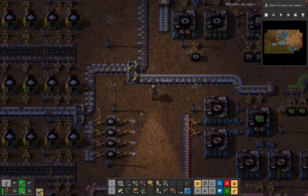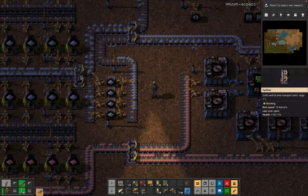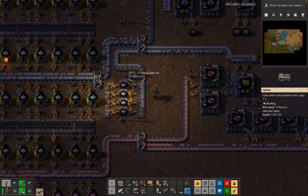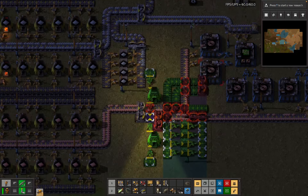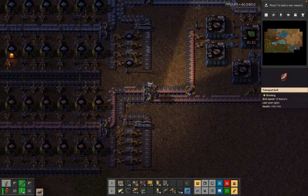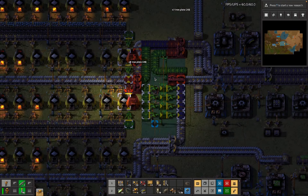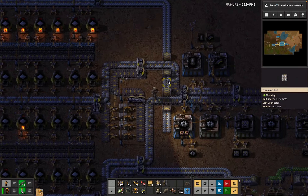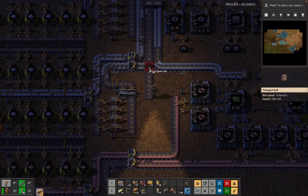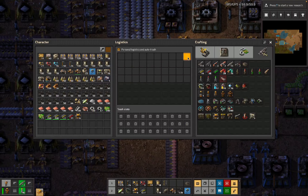With iron we make a bunch more gun turrets - we are going to need gun turrets, we've not really done any defense yet. Splitter here, and this pattern is our buffer - if we can get the rest of the splitters in here it'll do everything we need it to. It's a pattern, it's the pattern we are using.